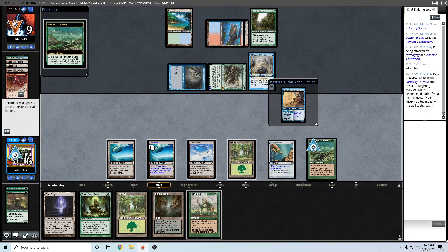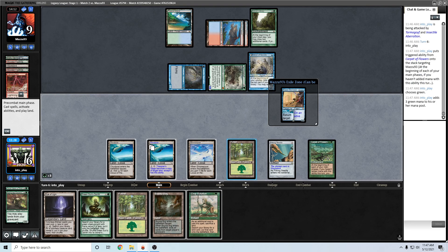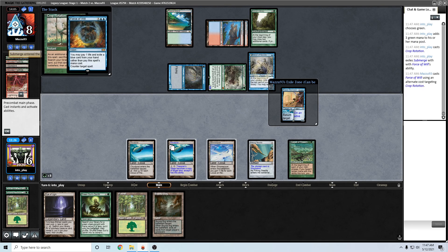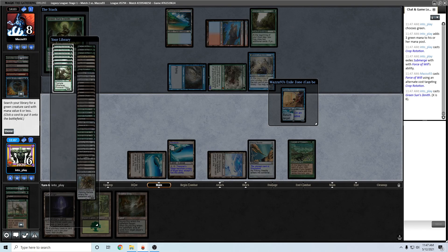I'm gonna bait with this Crop Rotation because it looks like they did have a counter. So I'm gonna lead with that. Get rid of this Forest. Now let's just go for the Green Sun's here. I still have a land drop to play as well. Looks like we gotta get Chasm here no matter what.